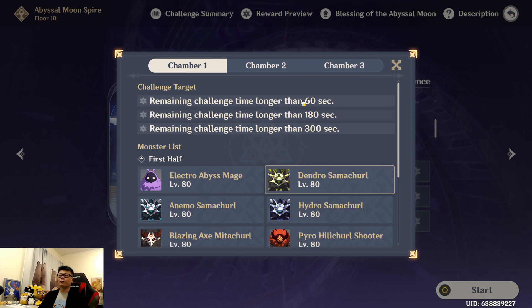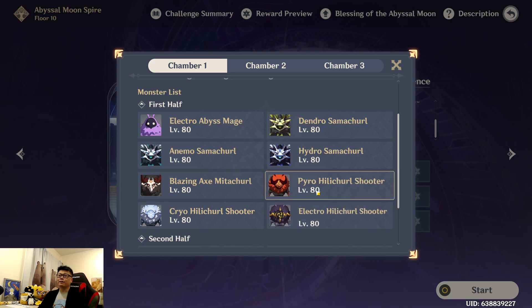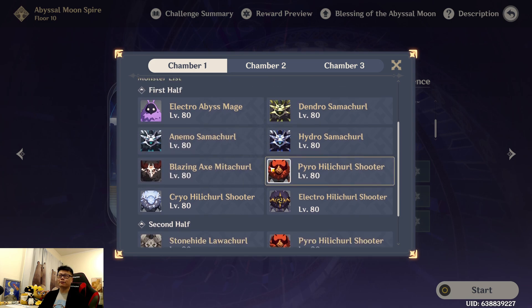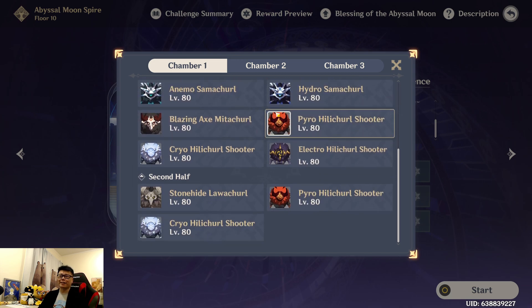It's just really straightforward — just reaching the timer. For Chamber 1, the first half, what I struggled with the most is always going for the wrong target. You'll always want to ignore the Abyss Mage. Ignore the melee guy, the Mitachurl — he'll just come towards you as you kill the other one. So go for the Archers. I would probably go for the Shamans as well, too, if possible. I really dislike the Dendro Shaman — it summons a wall, and then combined with the Hydro Shaman, it sucks you into the wall. So you'll see it might happen where I get stuck a lot.